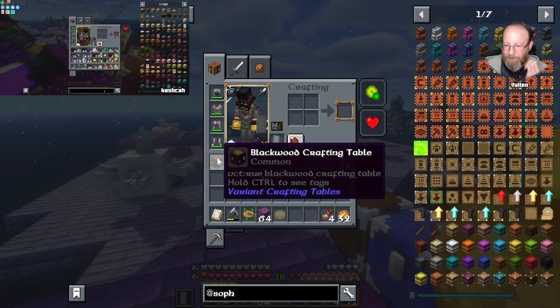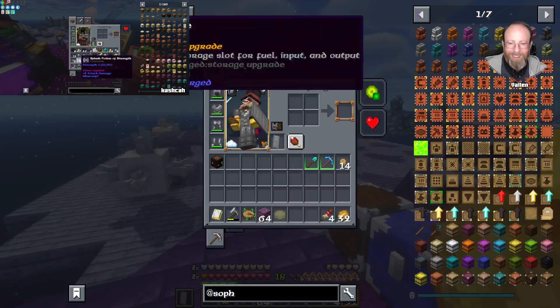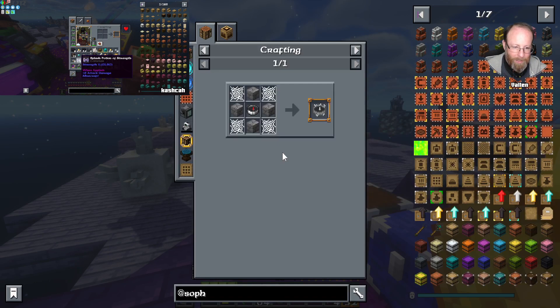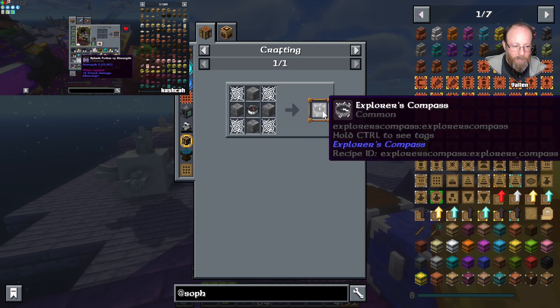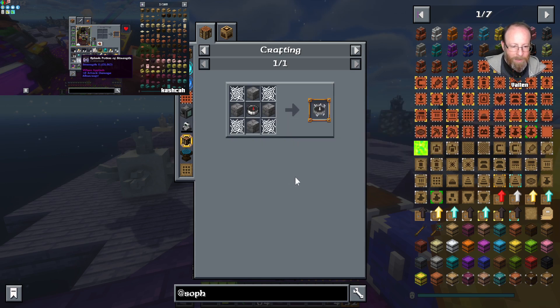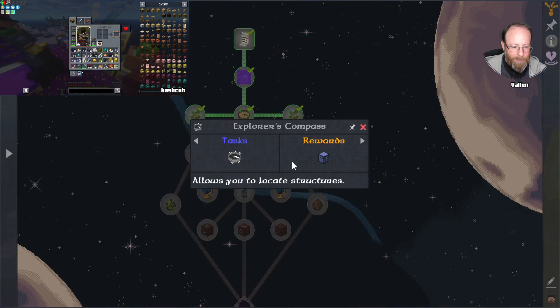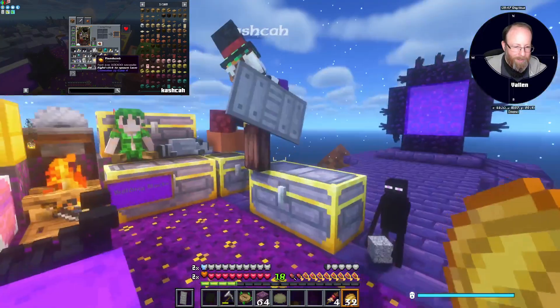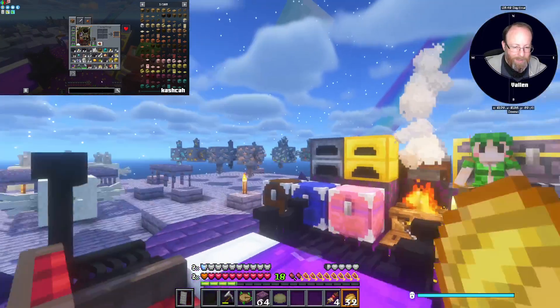I see you as a monkey wearing Red Dead Redemption merch. What is it to make one of these? Oh, the explorer's compass will use up redstone as well. And we need — yeah, I think we've got a bit of work to do before we keep going.